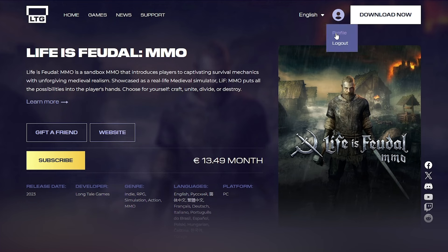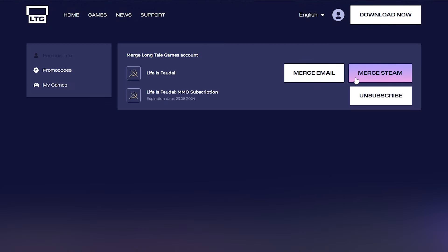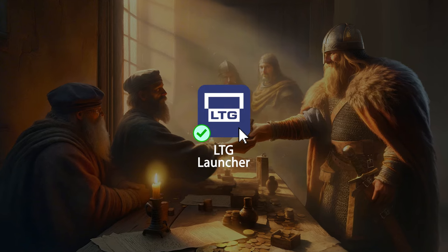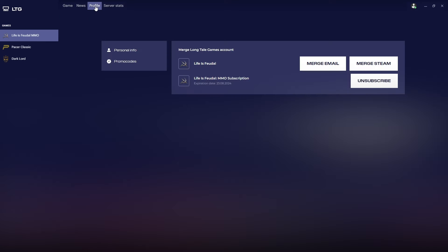If you play through LTG.com, log into the platform and navigate to the Merge Account section, or start the LTG launcher, choose Life is Feudal MMO, and go to the Profile tab.